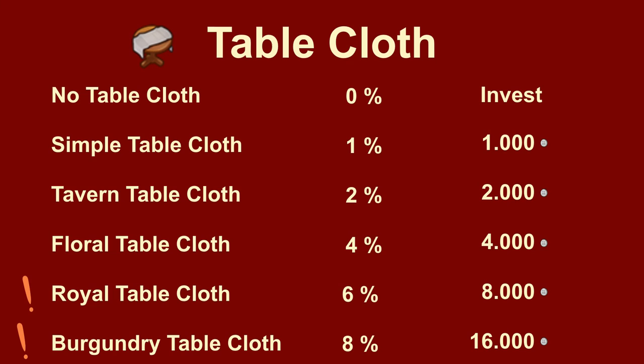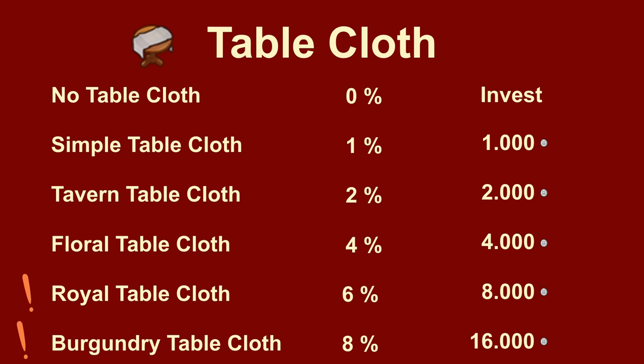The royal tablecloth and the burgundy tablecloth, costing 8000 and 16000 silver coins respectively, will both remain rare. The 6% or 8% forge point chance sounds really attractive and makes the tavern unmissable, but the investment hurdle is very high. With so many new incentives, InnoGames might well earn a prize for innovations in taverns.